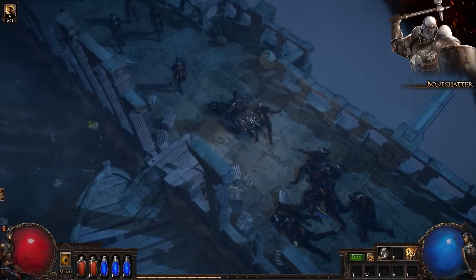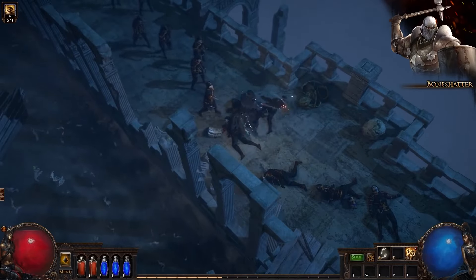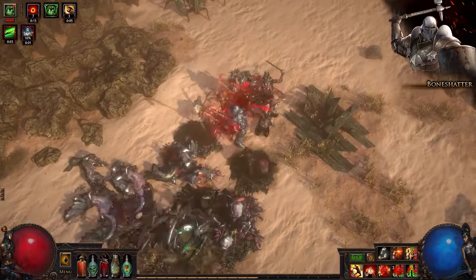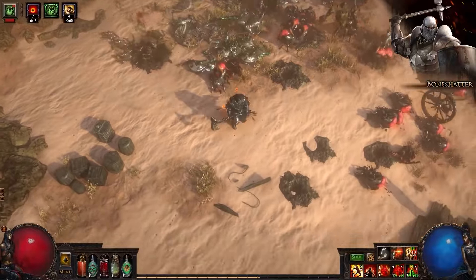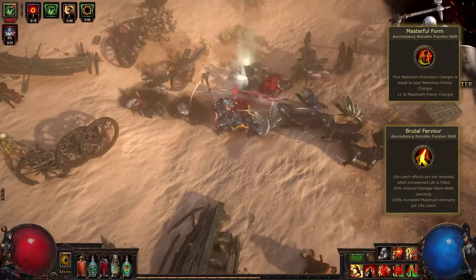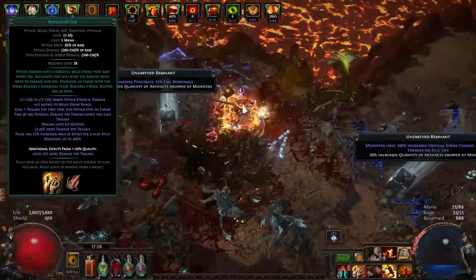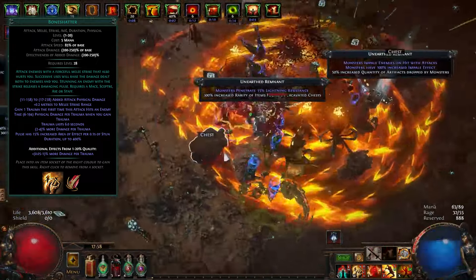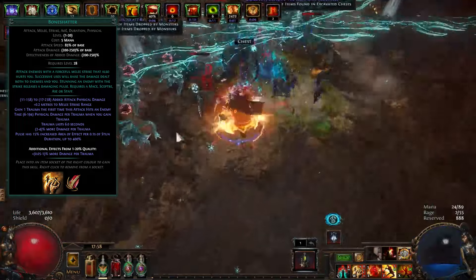Bone Shatter is a strike skill that grants a trauma buff upon hitting an enemy and creates a shockwave when stunning an enemy. The area of effect of this shockwave depends on the stun duration. Each trauma stack provides more damage while also causing stacking physical damage to yourself. To mitigate this self-damage, the Slayer Ascendancy is beneficial — Brutal Fervor provides Overleech, while Masterful Form increases your maximum endurance charges. Bone Shatter scales primarily through weapon damage, attack speed, and trauma stacks. Since trauma stacks have no limit, the potential for bleed scaling is endless.